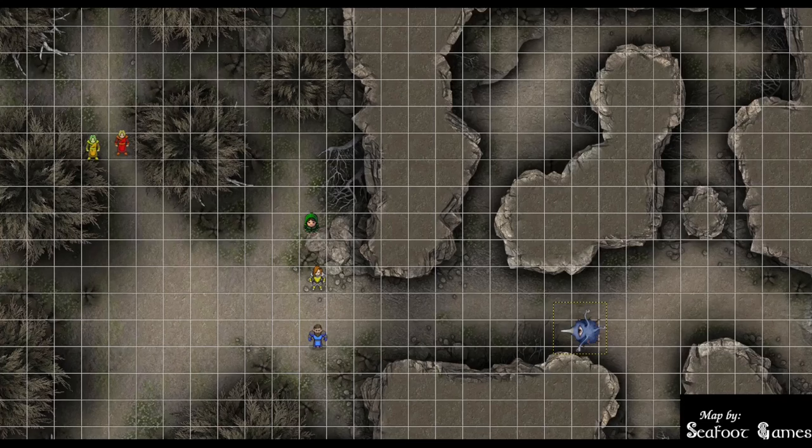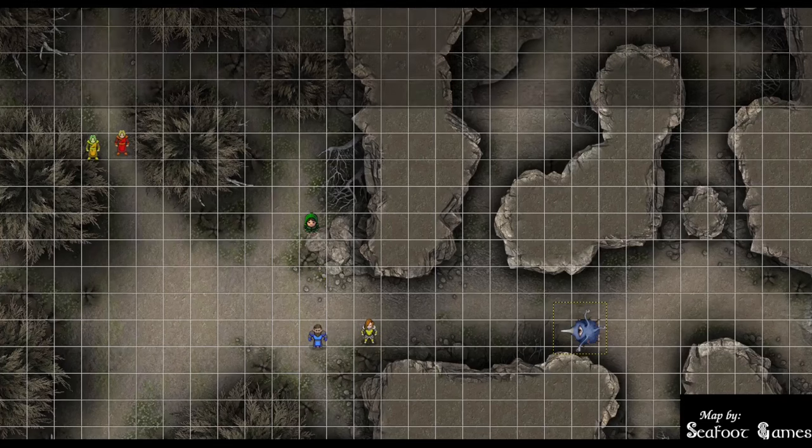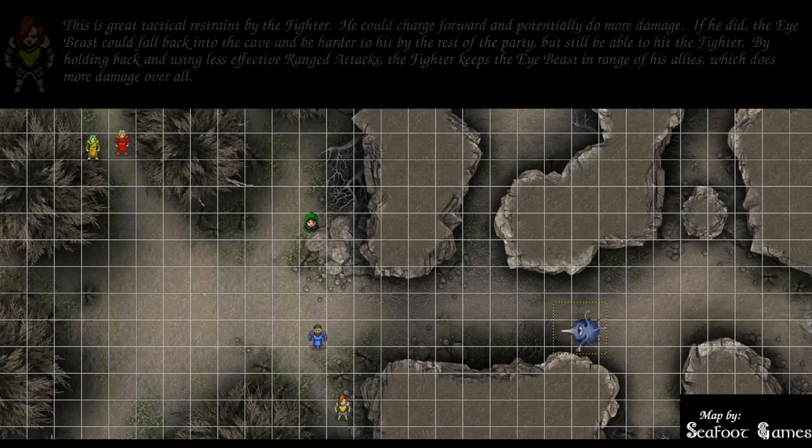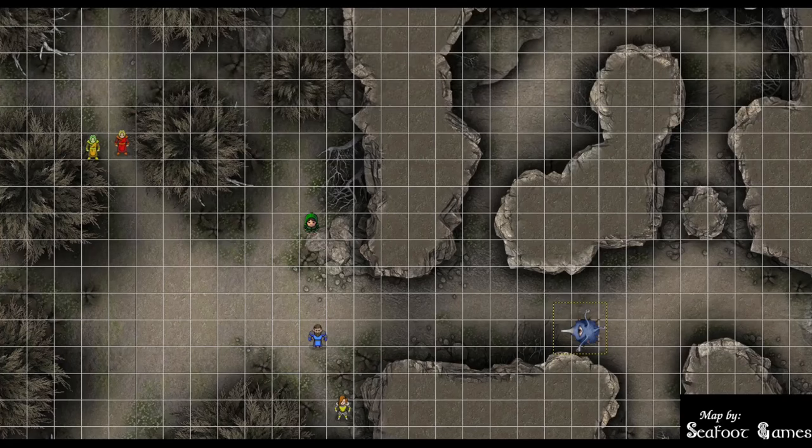Fighter advances two spaces southeast and uses the Gem of Brightness to attempt to blind the remaining eye beast — DC 15 Constitution save, it rolls exactly 15, passes. Fighter retreats southwest. Rogue takes a Hide bonus action rolling a 30, then attacks with advantage on an 18 to hit for 37 total points of damage. The eye beast drops. And that's the encounter.